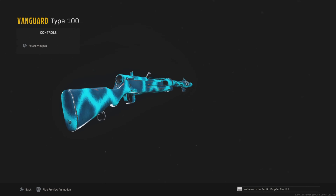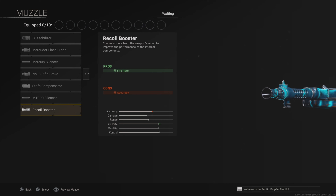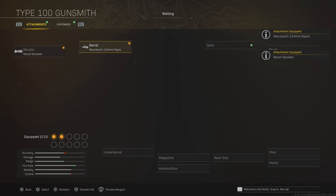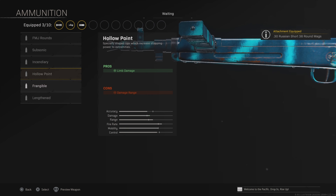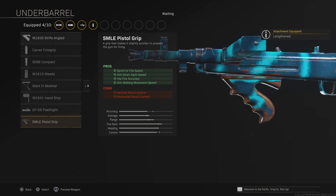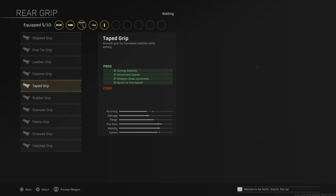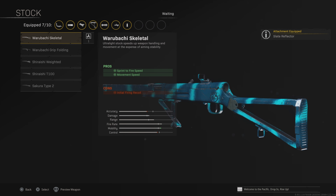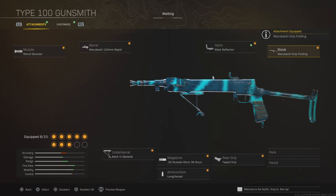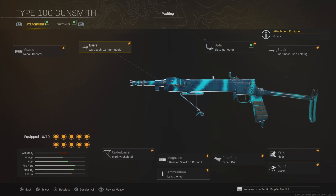The Type 100 has one of the fastest time-to-kills out of all SMGs, so this is definitely one of the top contenders when it comes to close range options. You'll want to use the recoil booster and the rapid barrel to increase the fire rate, and then we're going to be going for the 36-round magazine, which increases the damage, along with the lengthened ammo type. For the underbarrel, we're going to be going for the skeletal underbarrel to increase mobility, along with the taped grip. The slay reflector — you can use any optic of your choice. The folding stock, and then fleet and quick for the mobility. Overall, very good time to kill, and it's got pretty decent mobility with these attachments on.